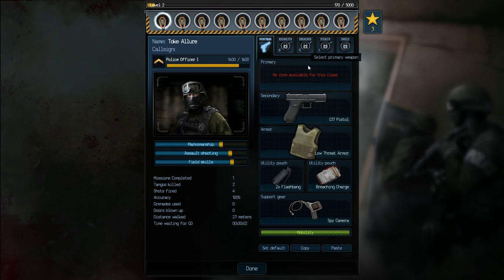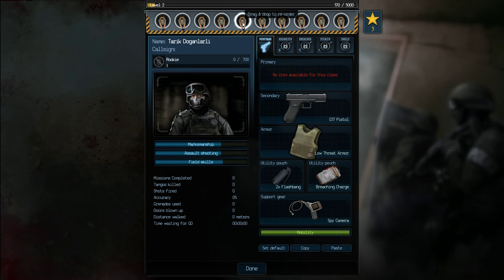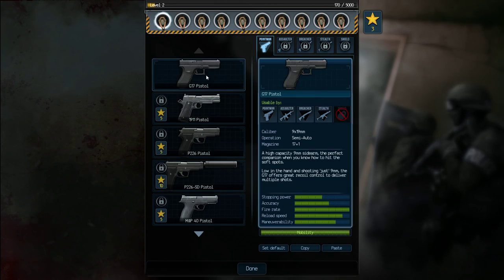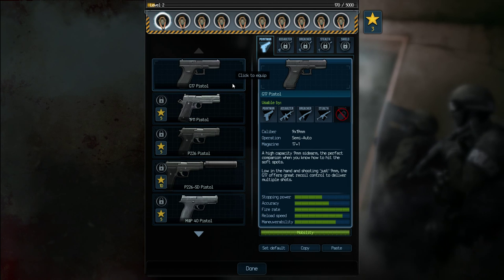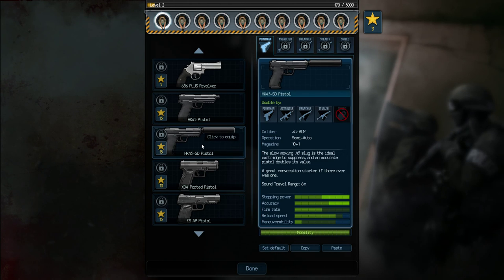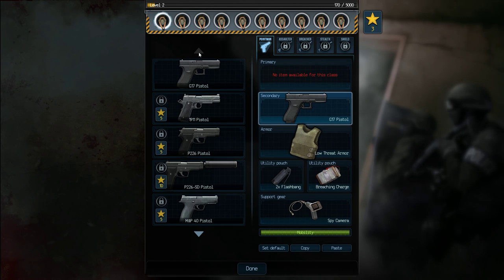If we pop into the roster, you're going to see our squad here and all of the equipment that they're able to use. Right now everybody is the same Point Man class. You can deck out your Point Man class in different things, but we don't have any of that stuff unlocked at the moment. So everybody's using this G17 pistol. There's a number of different loadouts, some of them getting fancier and fancier with silenced pistols and things like that.